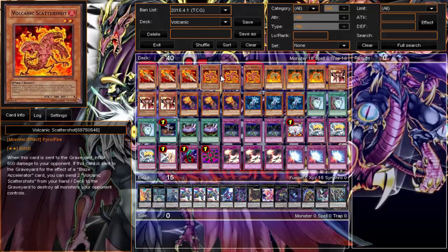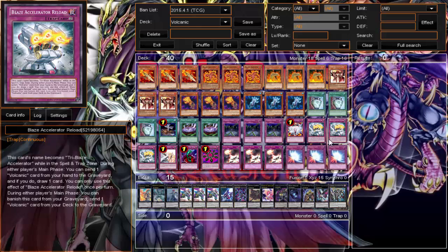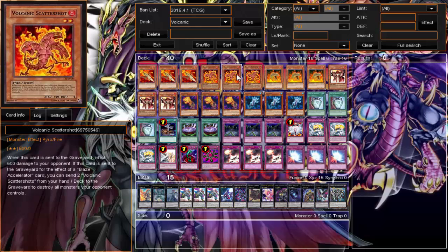Triple Scattershot — you send it to the graveyard for 1500 damage, and if it's sent to the graveyard by Blaze Accelerator (Reload counts as Blaze Accelerator), you get to send two more from your hand or deck to the graveyard, destroy all monsters your opponent controls, and deal an additional 1000 damage. It's great to wipe your opponent's field during your turn using its effect, or banish it from the graveyard and use it during your opponent's turn to catch them off guard — kind of like a Torrential Tribute but only for your opponent's monsters.